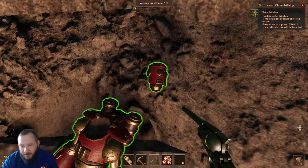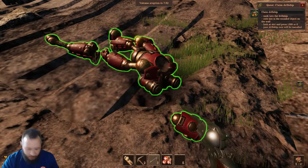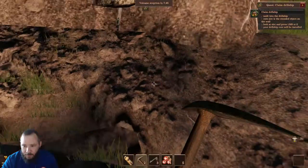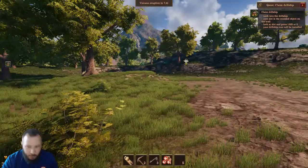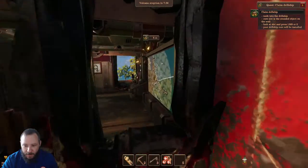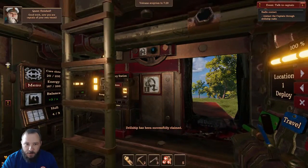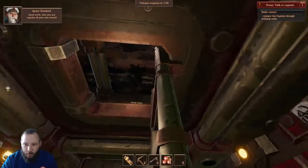Look at that guy — this is just like the concept art that they showed on their Discord channel. I wondered if I can mine these guys. Looks like you can't mine them, but you can smack them. Oh, I made his head disappear. Oops. All right, so let's see if we can't steal this drill ship real quick before they come back. Looks like we put the core inside this and then — bam! Good work. Now you are the captain of your own vessel. Yay! I'm the captain of a broken down jalopy!